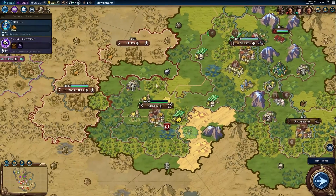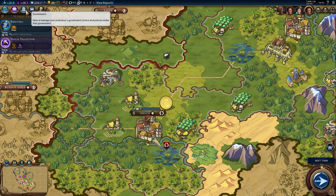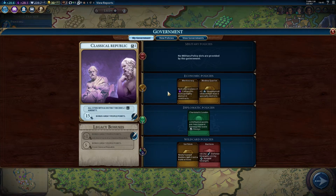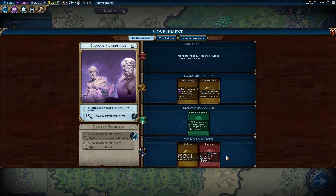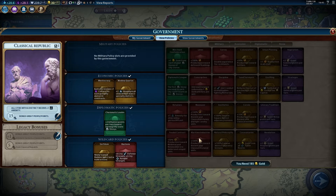A different thing is that certain social policies are now actually developed through what is called the civics tree. One of the reasons why I chose Greece is that it gets an extra wild card. Wild cards - if you played Civ V, you remember the social policies. You can basically change these policies. You need some gold to spend if you want to change them immediately.